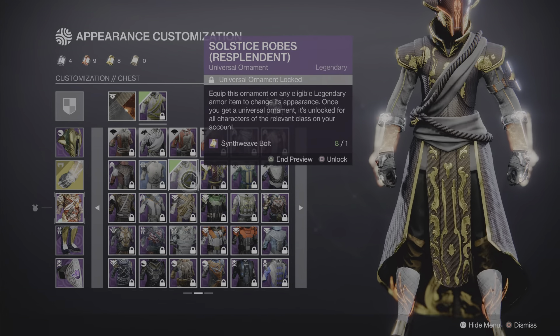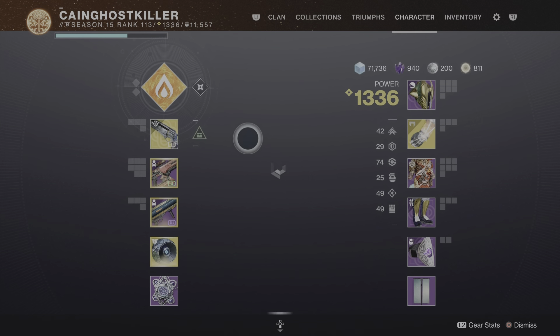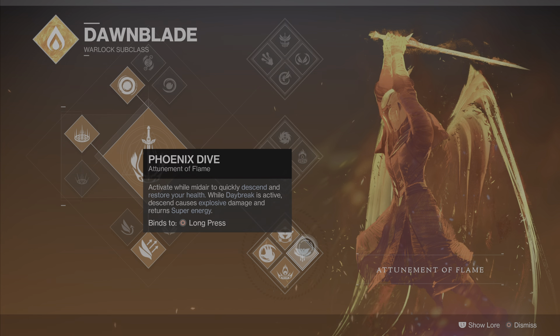Alright, let's go to the build. So this is my Warlock build — I'm using the Dawn Blade bottom tree. Normally I always use the top tree because you get nades in the air and everything — that was my last video — but this is the bottom tree because I really want to get my super up real quick.